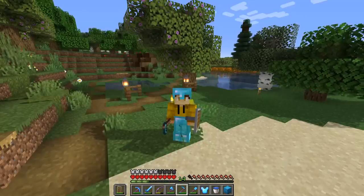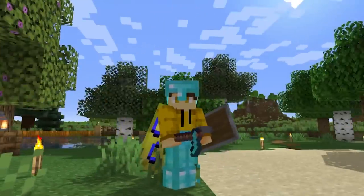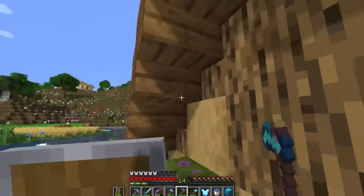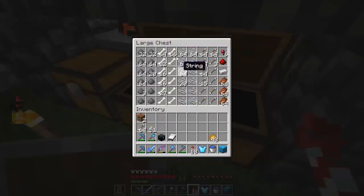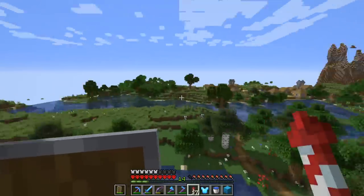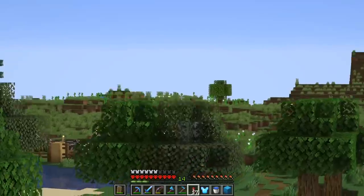First, let's get the ancient debris needed to make netherite gear. The best way to find ancient debris is by using TNT, and since we have a mob farm we do have some gunpowder. I don't know exactly how much, but at least enough for about one stack or so. What is happening with the world generation — literally, what is that?